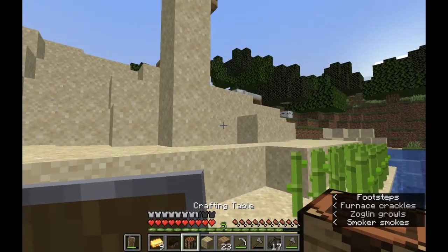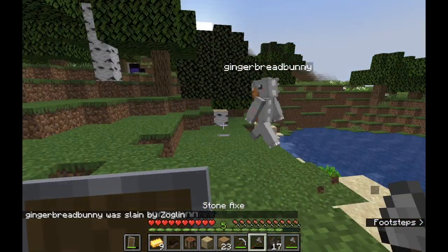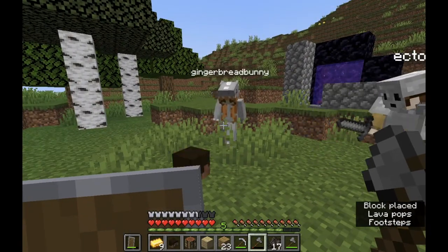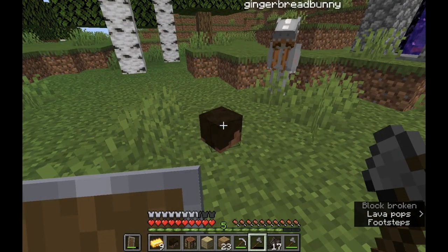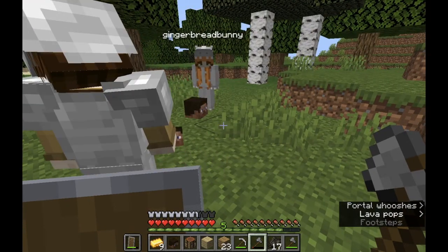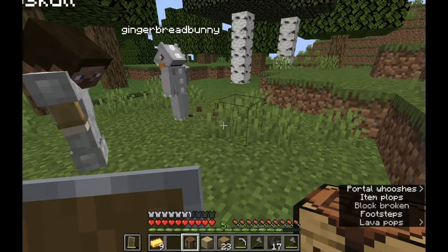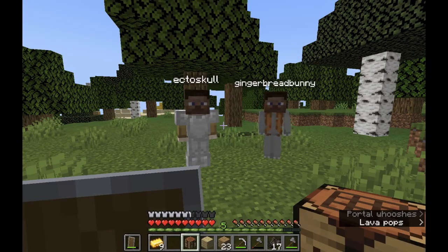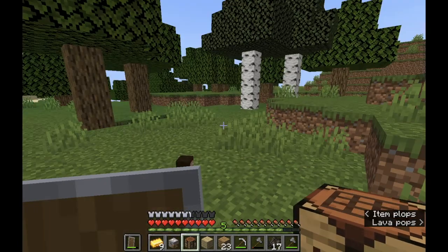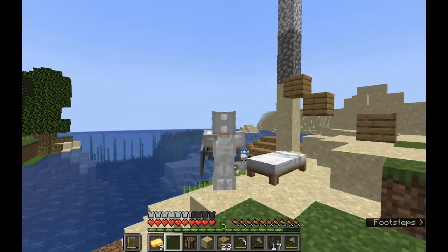Guys, I have something to show you — I picked up something so important. I was going to prank you by putting on a head of you, so I gave myself a head. I put the command in wrong so it only gave me a regular head. And I also gave it to at-A which is every player. He's still trying to prank us. Now I look like Susanna.